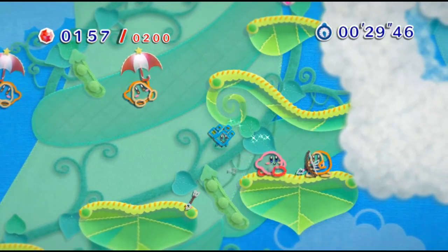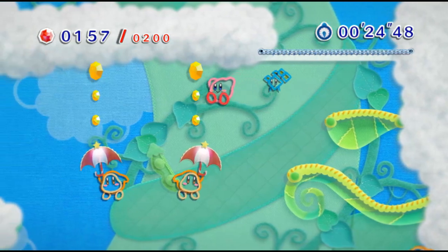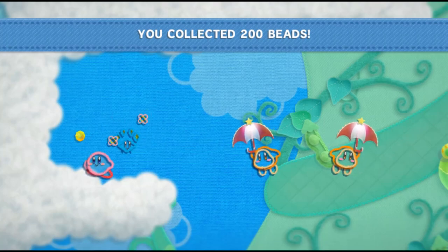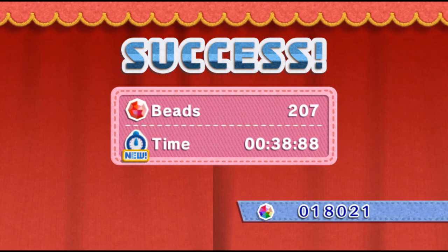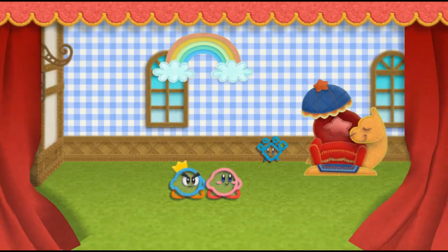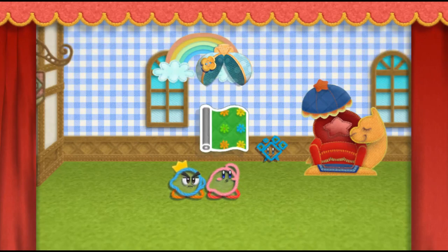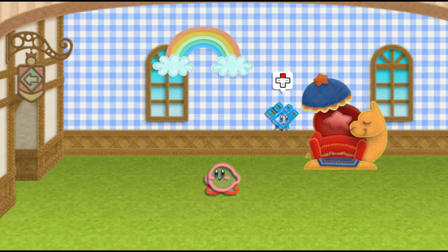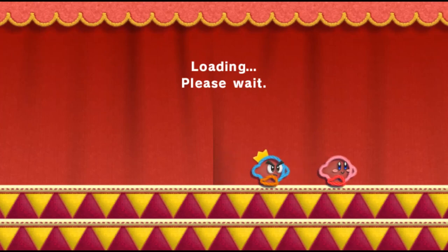Easy peasy! That's going to be it for the Beedrix challenges we have unlocked. Now we're going to move on to Zeke's Hide and Seek that we were alerted to after the Pyramid Sands level. I think that's actually the only one we can do — just the Pyramid Sands one — because I don't think there was anything else I unlocked. We'll find out.